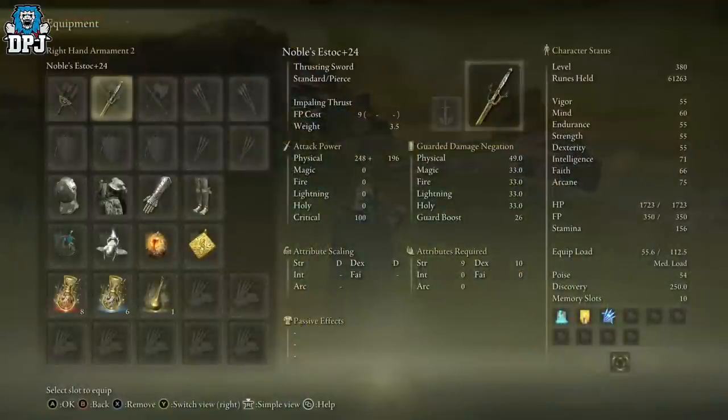And there we have it — that is how you get the Noble's Stock thrusting sword. Not bad whatsoever. Another super rare weapon that I don't think many people know about. If you enjoyed the video, leaving a like really helps out. If you want to see more Elden Ring, be sure to subscribe and I'll see you on the next one.